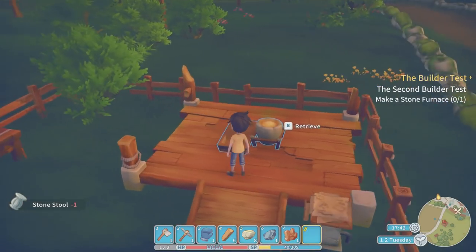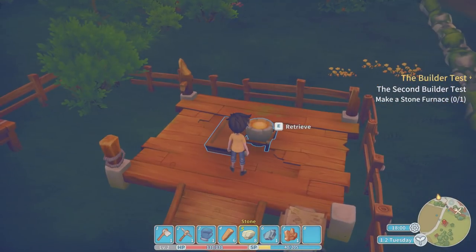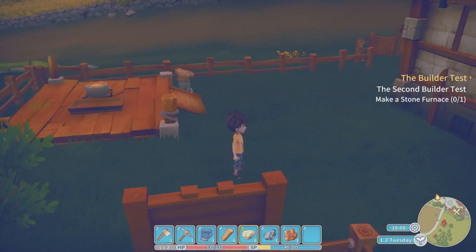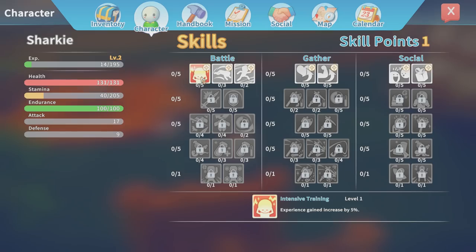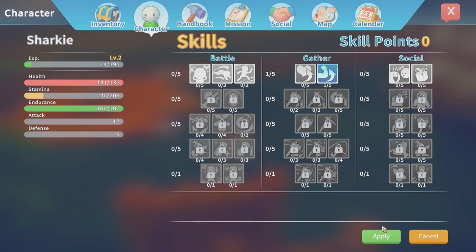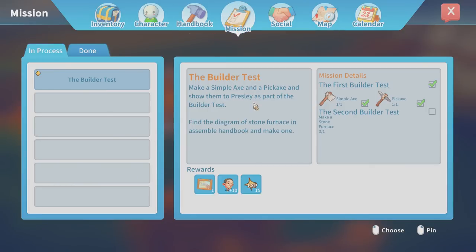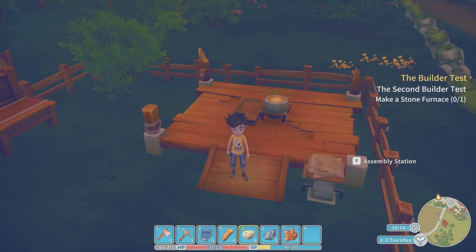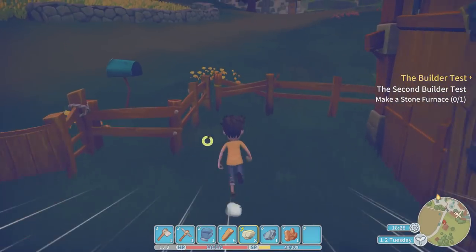We don't want to retrieve it because it says it'll deconstruct it and get materials back. Do we need to go back and talk to him? We can get a skill point — on the skill tree we can make our dodge rolling better, or increase maximum stamina by two. Stamina is important in any game. We've done the builder test but it's not ticked — I'm guessing we've probably got to go into town and tell him we've done it.